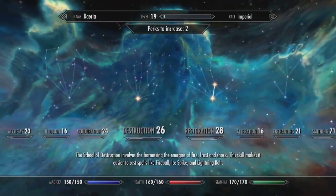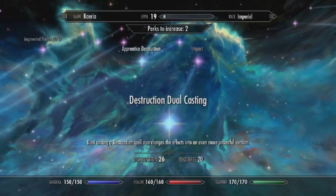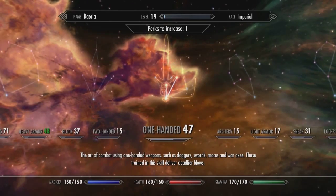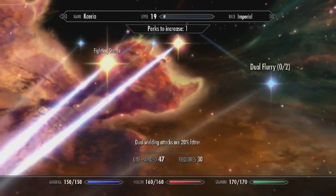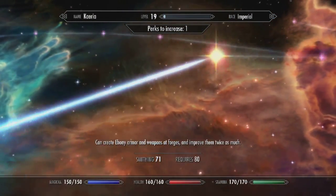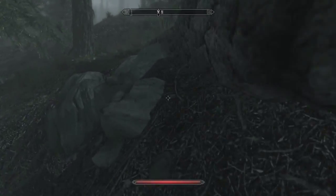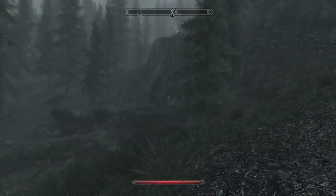Eventually I will level up all this stuff. I want to be able to — illusion, alchemy, speech, pickpocket, lockpicking. Has my one-handed gone up enough? No, I still can't do any of this stuff. Let's check smithing, although I think I need 80. Actually, let's put some points in block. I use a shield quite a lot, it would probably make sense to level my block up. Blocking definitely feels a lot more valuable than in Oblivion — in Oblivion I never felt like I had to block. Blocking was never a skill I'd even consider taking, and now I do.